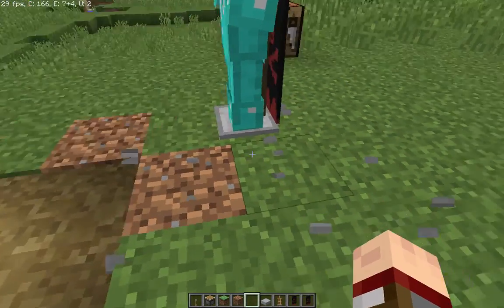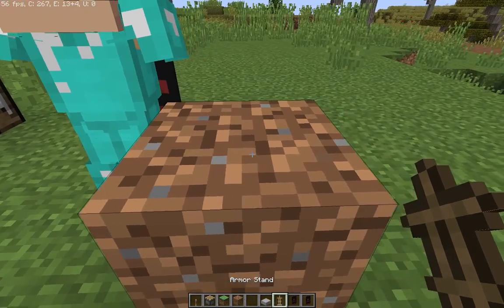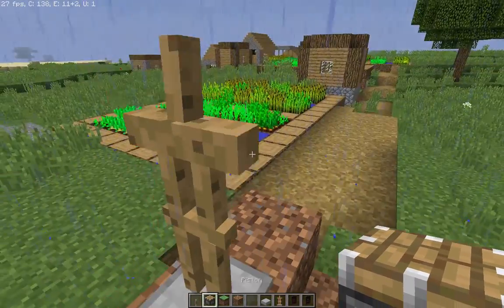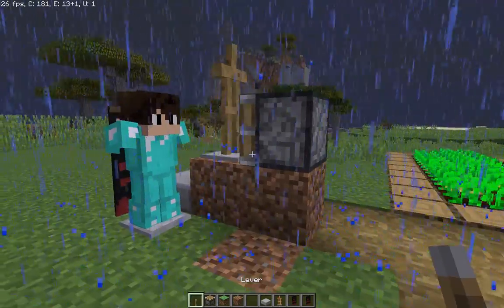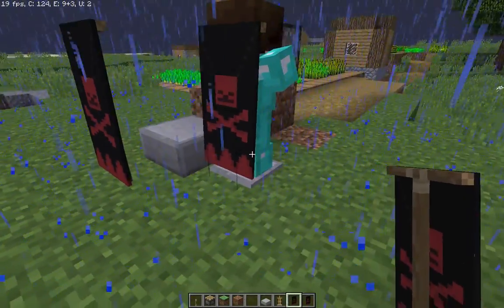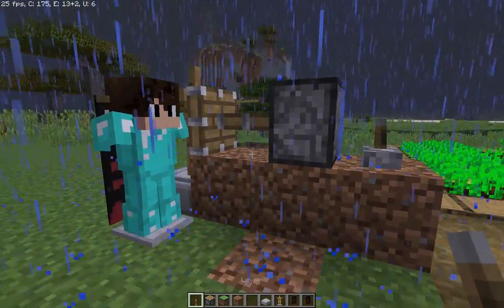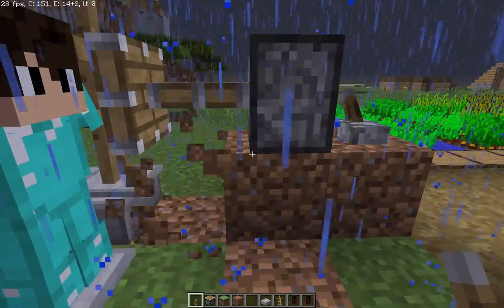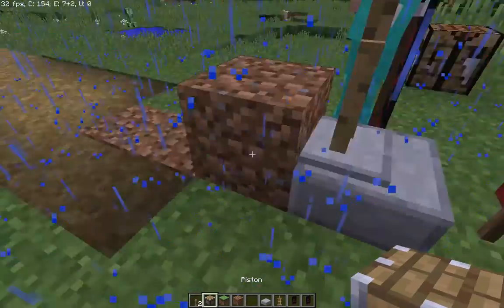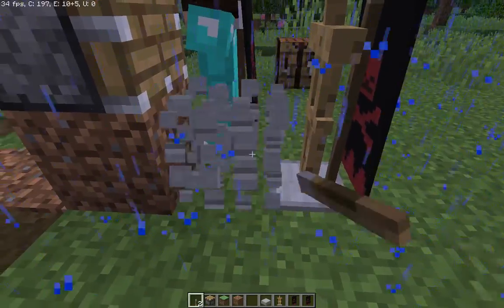Now, what you could probably do to make it look even more better is do this - place it one block higher. Now I have not tested it, so if it does not work, don't blame me. I don't think it's gonna work, since you had to place it on there. Let me just see. Oh, you'd have to place it again. Yeah, I don't think it's gonna work. Actually, no, it fell off. Yeah, it doesn't work.